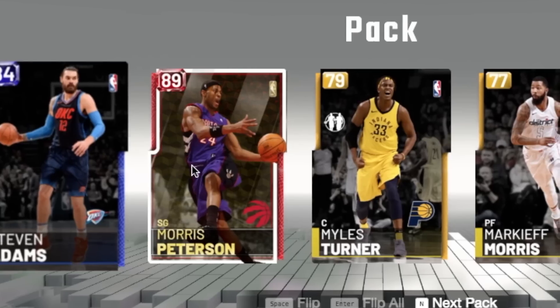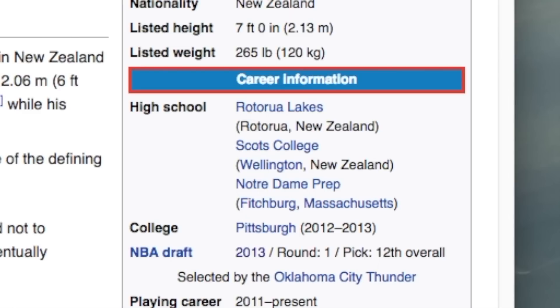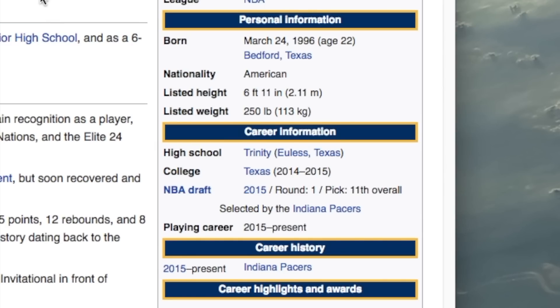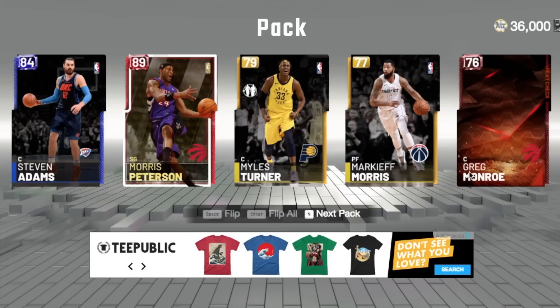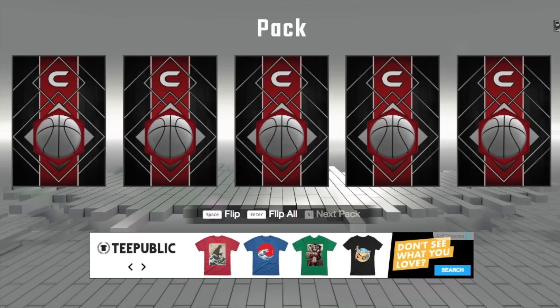Lowest draft pick now. We have Stephen Adams — 12th overall pick, Miles Turner was 11th, Morris Peterson was 21st, and I don't need to check Marquise Morris or Greg Monroe because I know they were both lottery picks. So it's Morris Peterson — I like him, he's a good shooter.